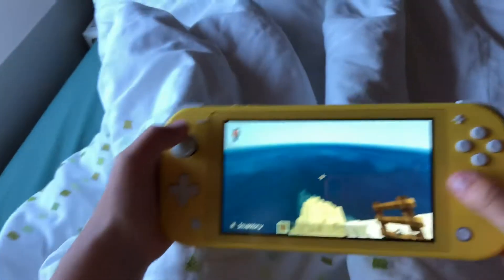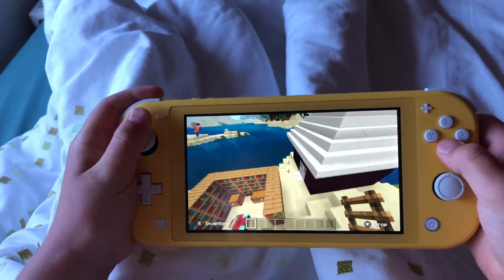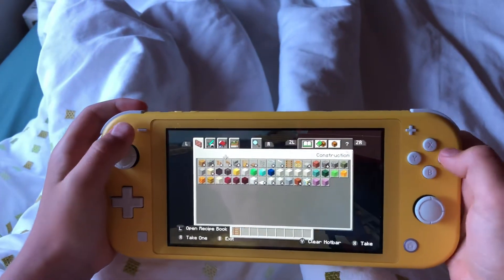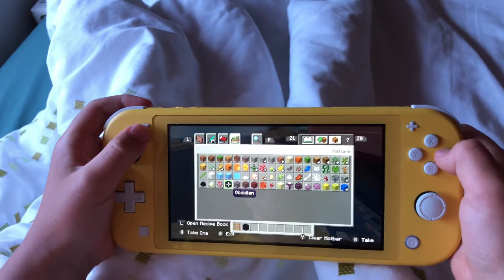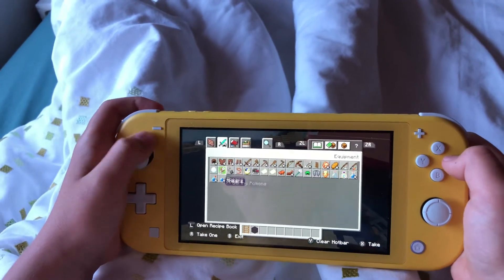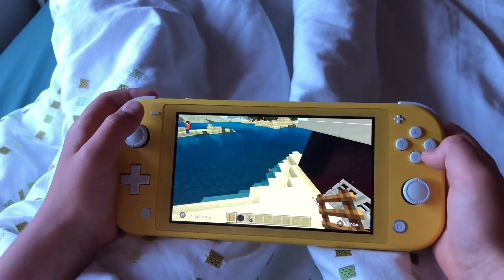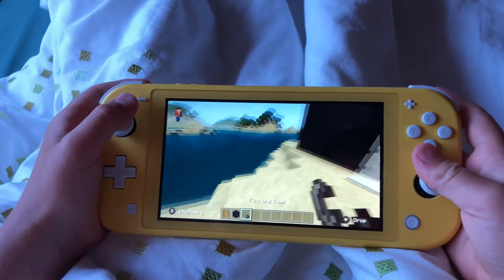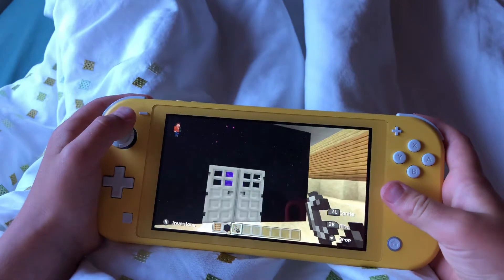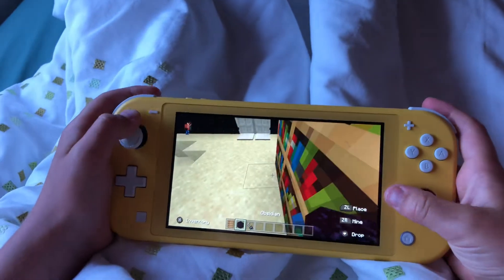I'm gonna start by going to get obsidian. You press X to get to your inventory. Louie already knows that, and as you're watching this video Louie, please listen very carefully because it will help you. You also need a flint and steel. This is one I've already built in a house, but it's not my house, so let's get building.